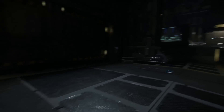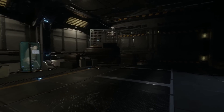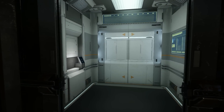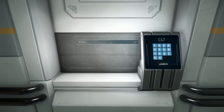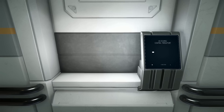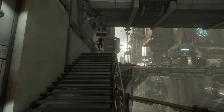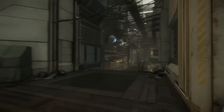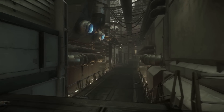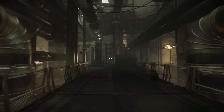I'll probably do an Arena Commander play-through of the new stuff in a separate video. This is today just for Artcore and our hangar. So let's head up to Artcore. The first notable difference is if you head over to Dumper's Depot, which is across the bridge, you will find this new area that's been opened up. This is supposed to be a construction area, or the Galleria, which is still under construction.